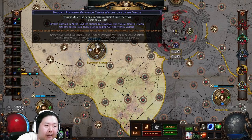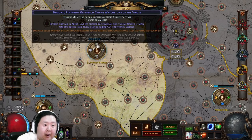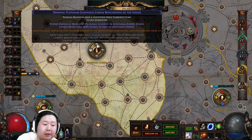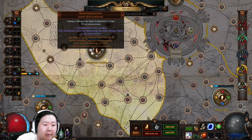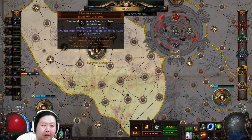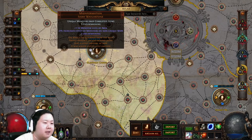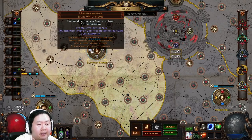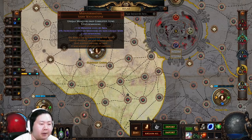For watchstones we use three demonic platinum Glennach Cairn watchstones — make sure they're platinum and rolled with demonic, which gives beyond portals and areas a 6% chance to spawn an additional demon. We run three of those and one misinformation watchstone. The sextant we use is 'unique monsters drop corrupted items', which guarantees lots of six-link drops when combined with all the extra beyond demons and 100% delirium juice.